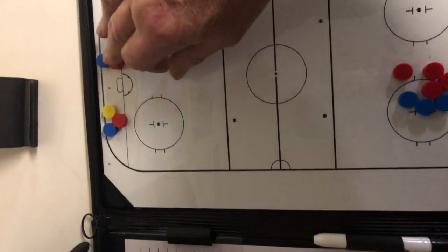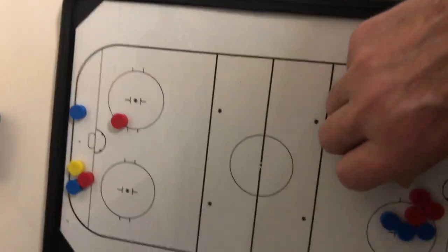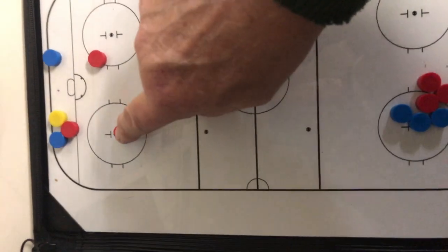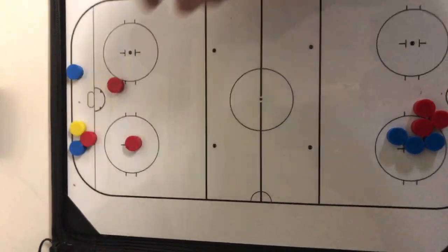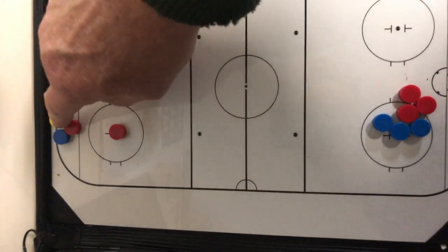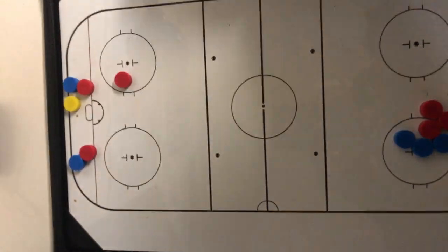So that's F1 and F2, or 1 and 2. Number 3 — F3 — you come in and you mirror. You mirror the play, which means you're even with the puck. So the puck is there, you're there. If they were to move like this, you're even with the puck.